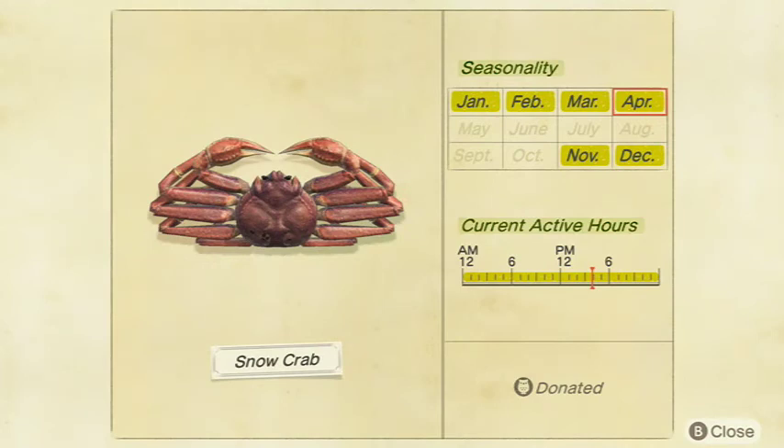Moving on to the Snow Crab. This is one of the rare crabs — probably the second rarest crab overall. It's rarer than the Spider Crab, more common than the Red King Crab, and obviously rarer than the Gazami and Dungeness Crabs. It sells for 6,000 bells at Nook's Cranny and is a large shadow. Available all day in January, February, March, April, November, and December in the Northern Hemisphere, and May, June, July, August, September, and October in the Southern Hemisphere.